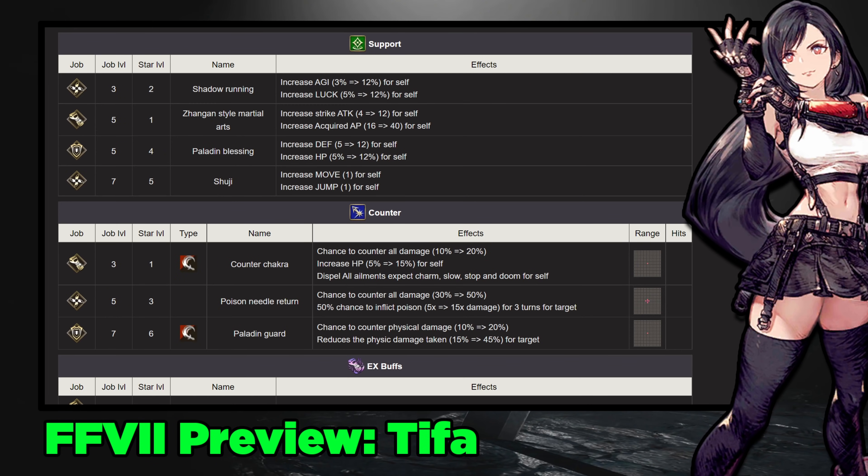Now let's look at her skills, starting with the support abilities. She has the two basic ninja ones — Shadow Running and Shikuchi — giving her 12% agility and luck, which you'll run basically all the time since those are the core mechanics for an evasion unit. Shikuchi is map-dependent for the move and jump plus one. Paladin's Blessing turns her into more of a bruiser with 12 defense and 12% HP. Her new ability from her new job gives strike attack plus 12 and acquired AP up plus 40, which is a nice way to boost damage and AP generation simultaneously.